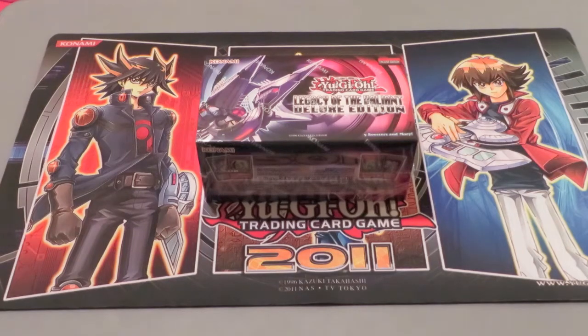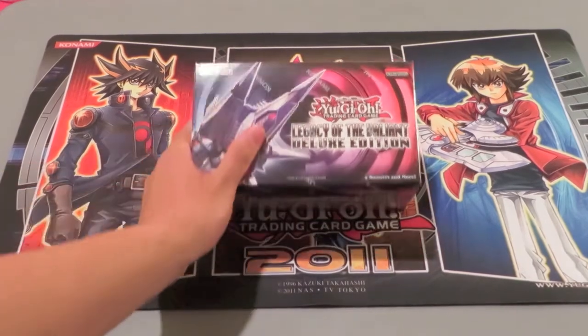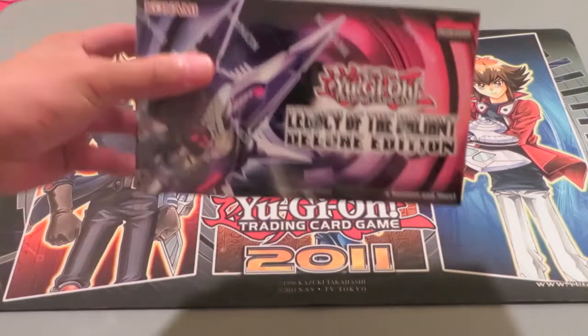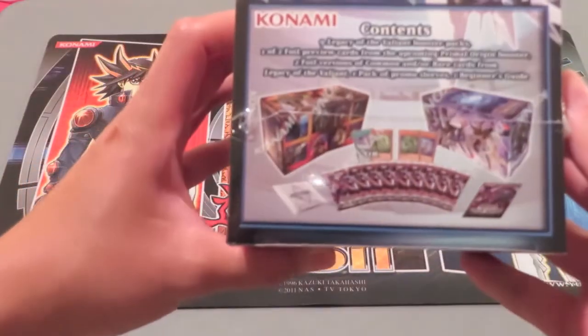What's up YouTube? Eric from Team Satisfactory here. I got a Legacy of the Valiant Deluxe Edition box today from my locals because we get special deals — some money off — so that's nice. It's got the Shark Knight on the front and the Chaos version. I'm going to open it and you get 9 packs as you can see.